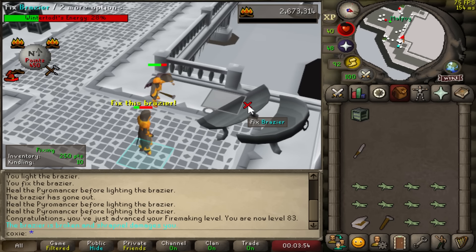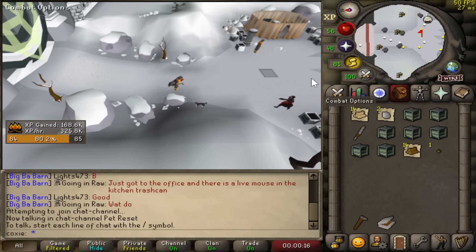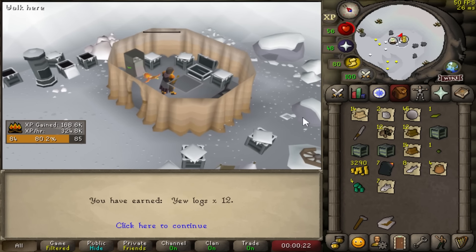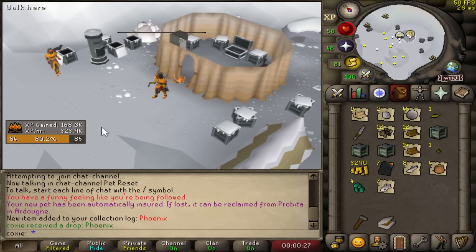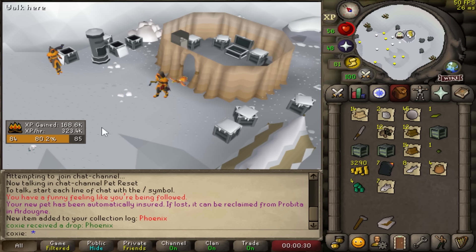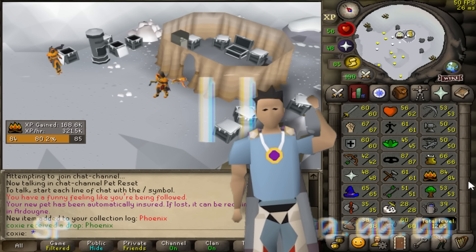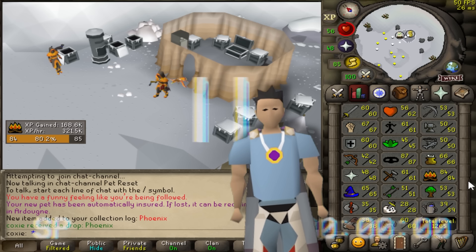Good morning — it is a beautiful Friday outside and we just got 83 Firemaking. There's literally no way. Oh my god, we're such a spoon — we're such a spoon motherf***er. Hey guys, it is future Coxie here. Stick around to the end of the video — I am excited to break down exactly how lucky I was and how many hours this saved me in the long run.